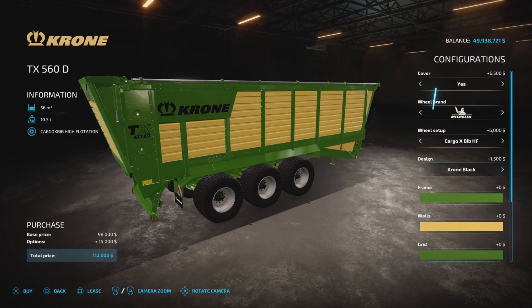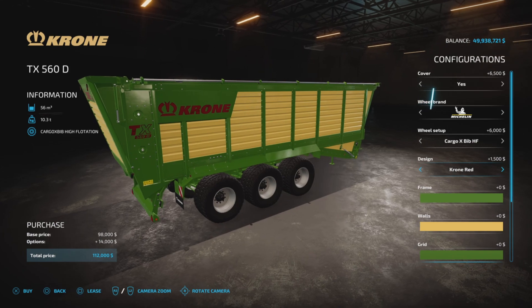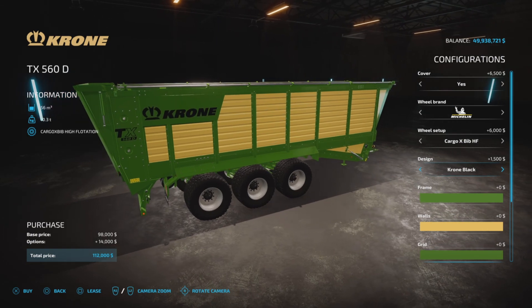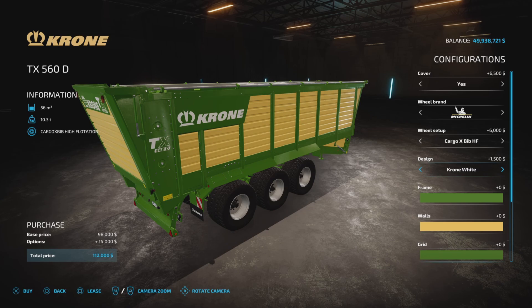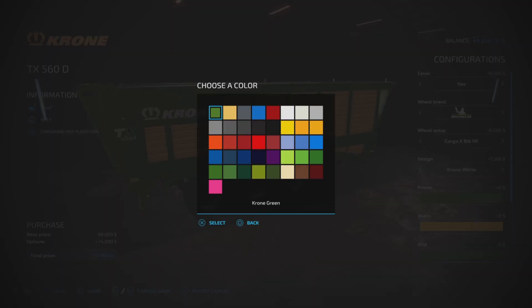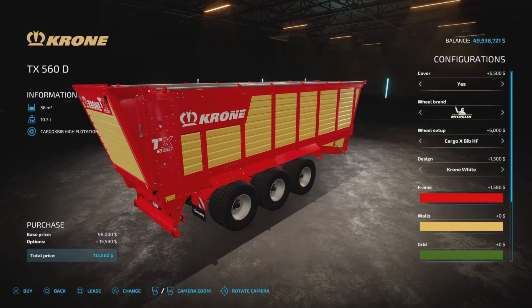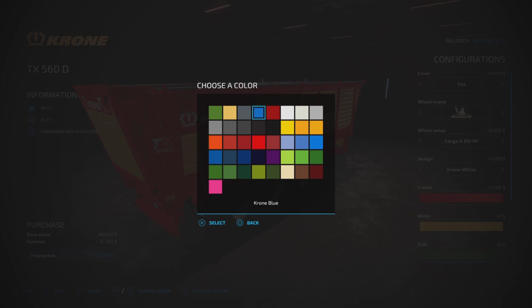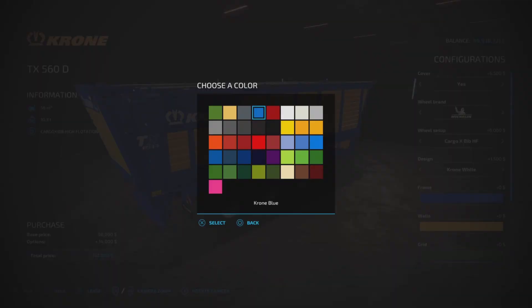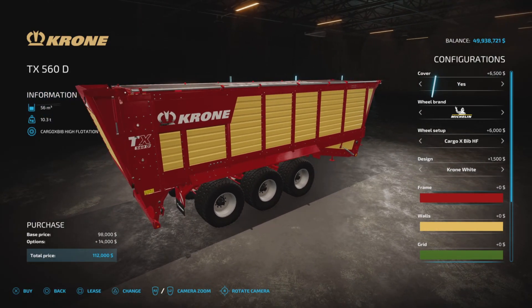We have design choices: Krone black, Krone white, Krone red, blue, gray, green — so we have a few color choices for the frame. It seems a little glitchy because you can change the frame color to any of these Krone colors, or go with Giants colors for $1,500. If you want to go with a Krone color, there's no charge there.